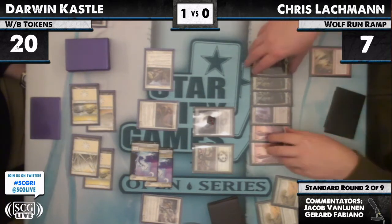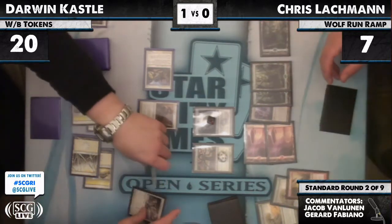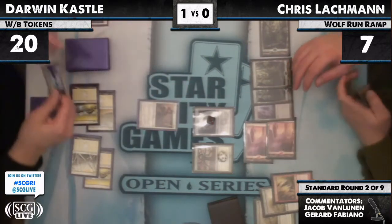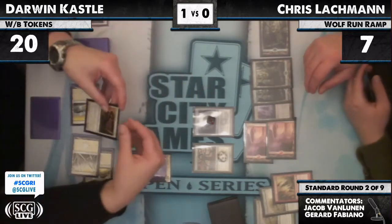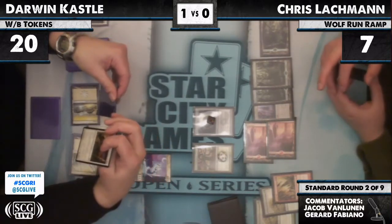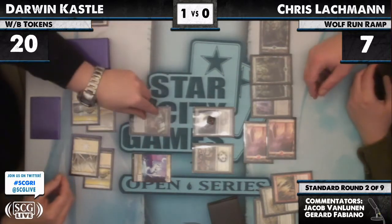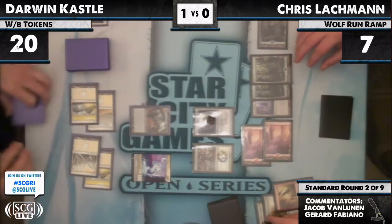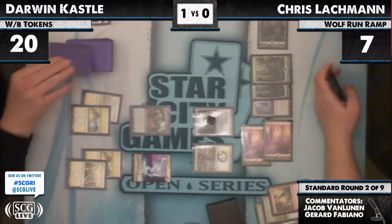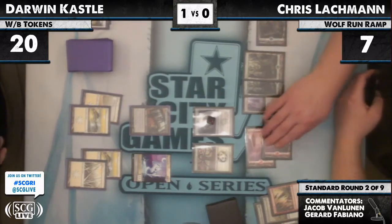There's a Slagstorm. Chris decides to go with the Slagstorm — Darwin's going to have to bin a huge portion of that team. Lachman can't attack with the Inkmoth really. Darwin reading his card — that doesn't come into play until end of turn. Lachman is at 7 life, but essentially he's at 18 life due to the Tree of Redemption.